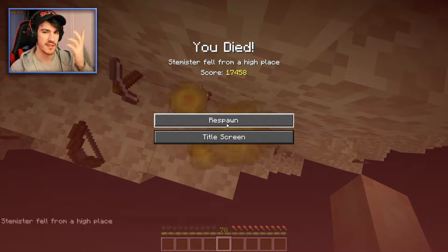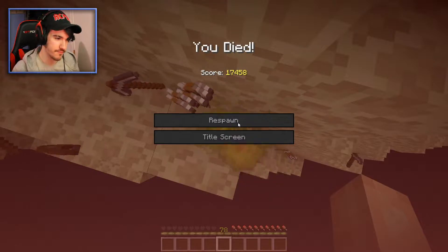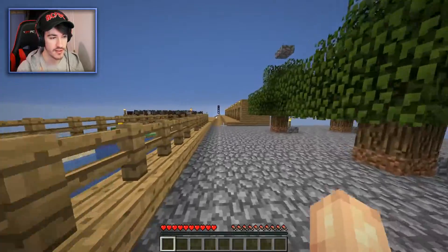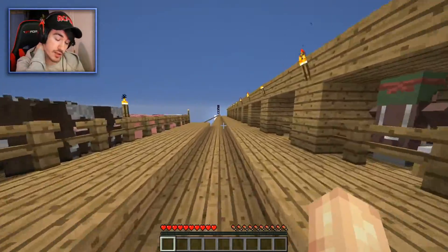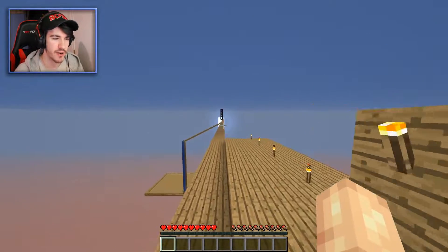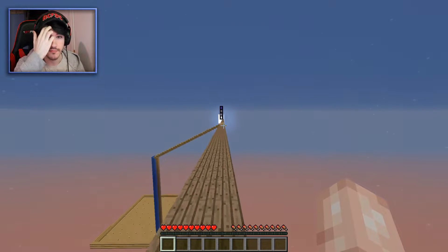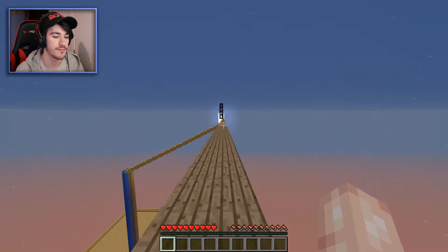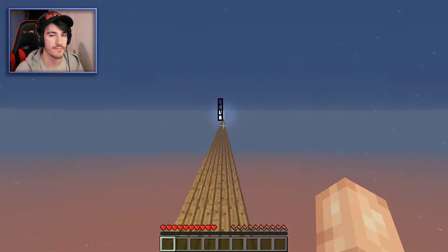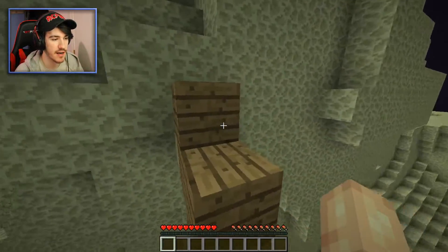I missed the block placement when I jumped, and I equipped the water bucket and was right-clicking as fast as I could, but for some reason it didn't place the water down. That's not a good start — pretty bad omen. That was just me being stupid, not really concentrating on the game because I was just bridging across.